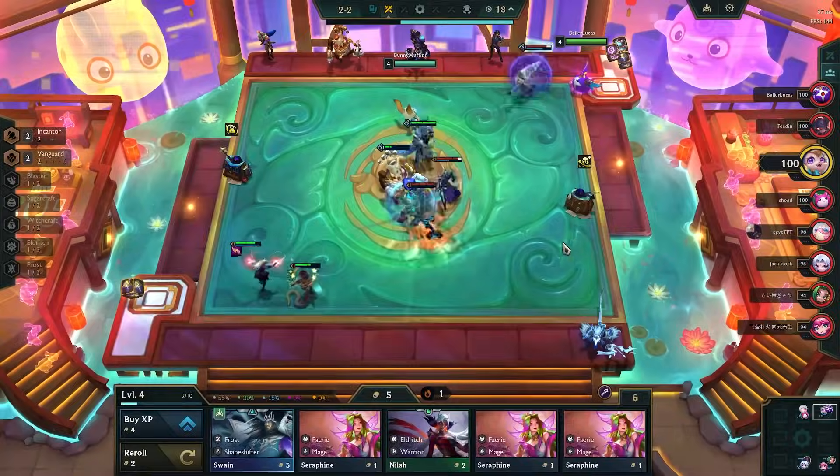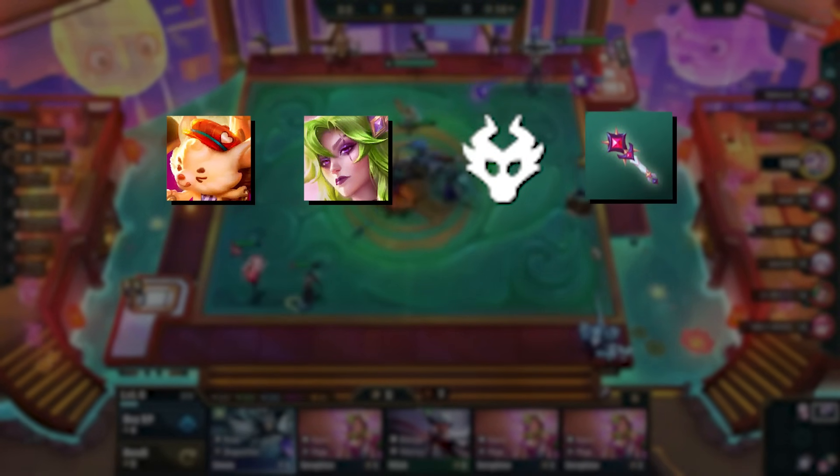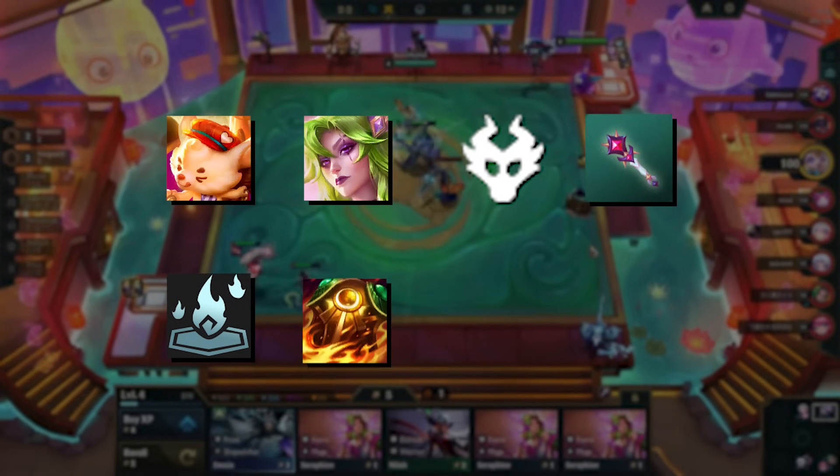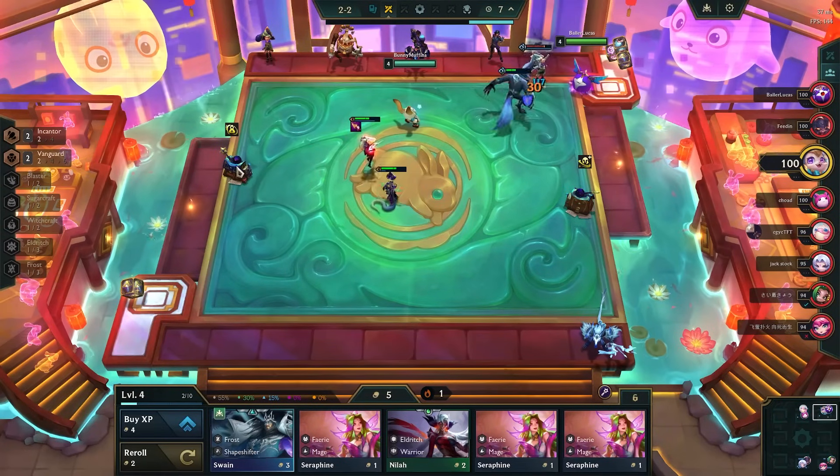You can get Burn effects from Rumble, Katarina, the Dragon Trait, Sunfire Sorcery, Blistering Strikes, Sunfire Cape, Morellonomicon, and also the Eternal Flame.